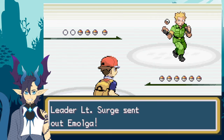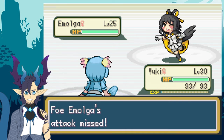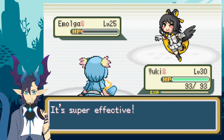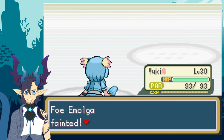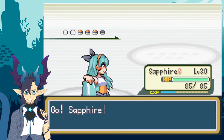Knowing Lt. Surge started with Emolga first, I sent out Yuki to deal with it. Emolga did outspeed Yuki and went for Iron Tail, but thankfully missed, giving me a free hit with Ancient Power. Yuki then got paralyzed by Emolga's Static ability, which really sucked since Emolga was very close to being defeated. Lt. Surge then decided to heal Emolga, which gave me another chance to hit it with Ancient Power — this time I got a high roll and defeated the Emolga in one shot.